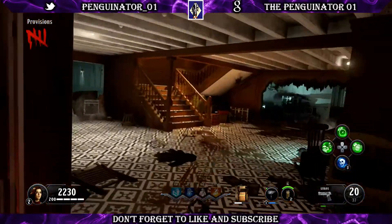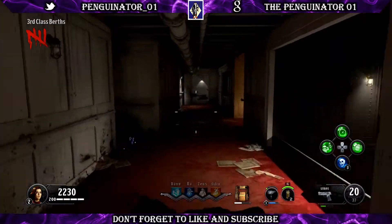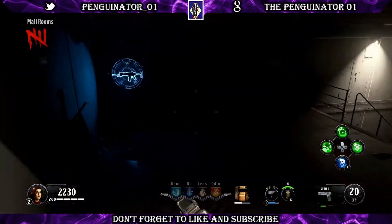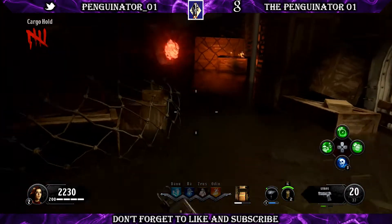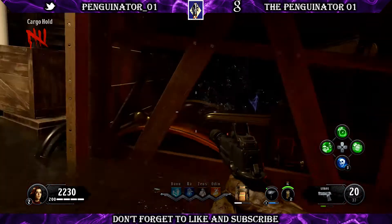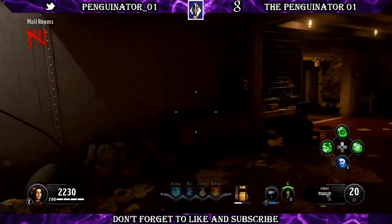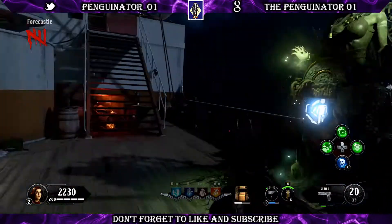Now we have to run to the front of the ship to activate the car. Once you're back in the front of the ship, run down to the cargo hold, and if all safes were done correctly you'll have this skeleton sitting right here. Walk up, hold Square or X, and the car will disappear. In a little bit you're going to hear an activation noise — that's the skeleton getting in the car and flying around the map.